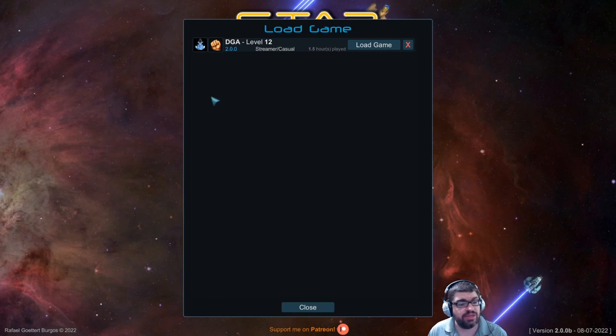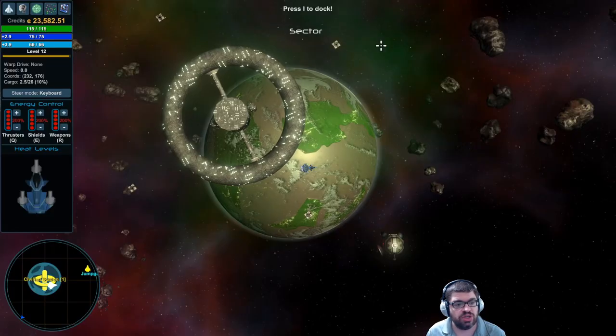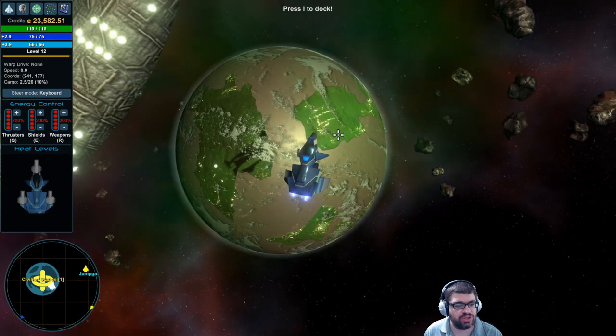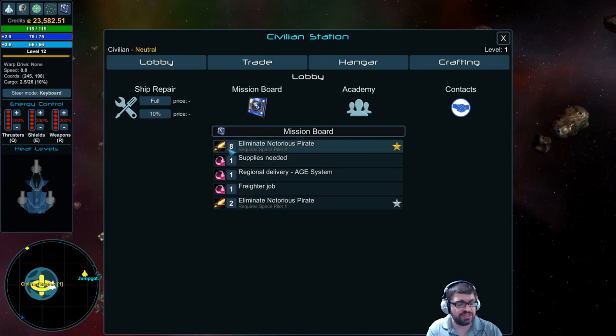I'm going to go ahead and load the game I was playing. Right now I'm level 12, under the Streamer Casual normal difficulty mode. Here's my ship. I've rebound a lot of keys so I'm not going to explain every button press, but this is a dock — you can dock here to do a number of things.